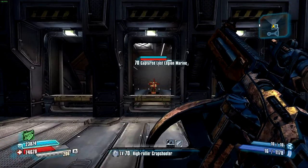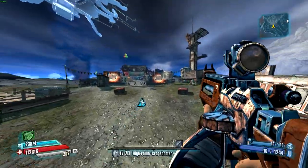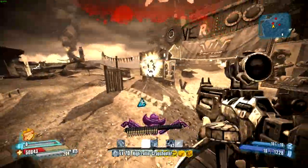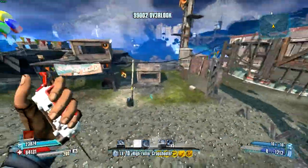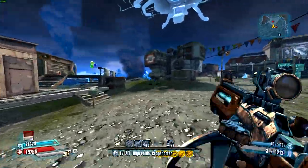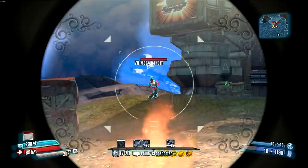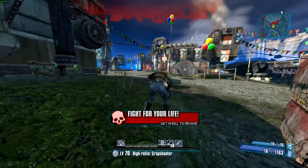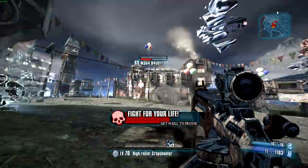We'll jump to the gameplay. Here we are in Overlook with Nisha, doing the showdown skill to get critical hits on enemies. I've also got a lot of points in the tombstone skill, so after killing one enemy I get 60% of my shots being critical hits even if they're not hitting the critical spot. I do go down here, but I am able to pick myself back up again because of the high base damage of the Hammerbuster 2, which is useful.